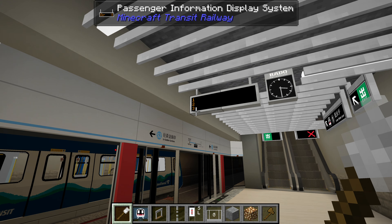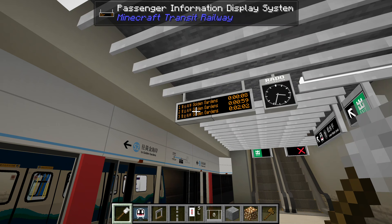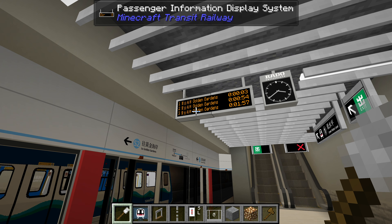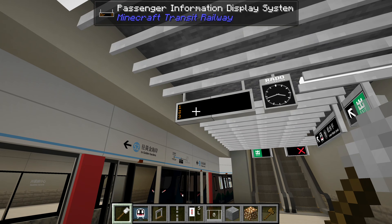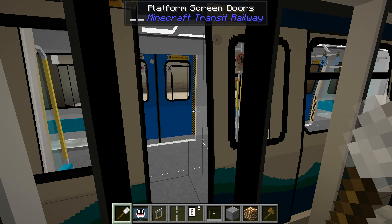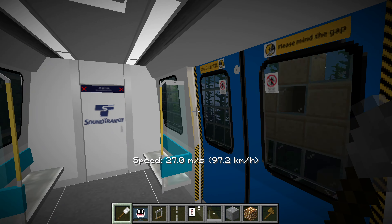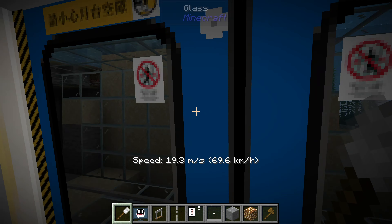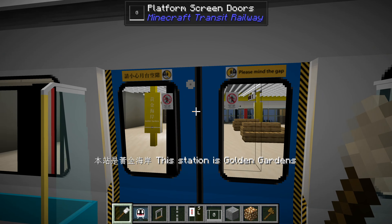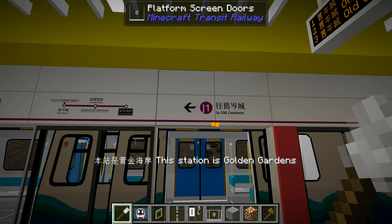As the chunks are loaded in, the console keeps saying missing this block, missing that block. Not a big thing — the world just has to migrate. I am not sure why this passenger information display isn't showing anything — I'm a little concerned. Why isn't it automatically detecting the nearby platform?